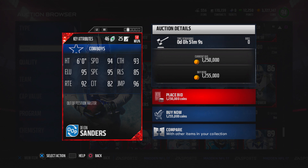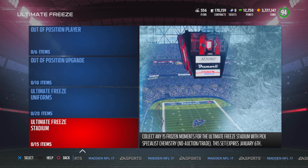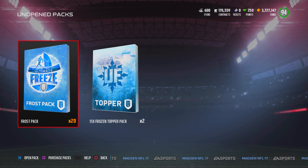Deion Sanders' wide receiver card — we are adding both the cornerback and the wide receiver because, normally you can't have two of the same players on your team, but they made an exception for Deion. You can add the cornerback and the wide receiver on your team. There's also an Ultimate Freeze stadium, Ultimate Freeze jerseys. So let's go ahead and open up those bundles.